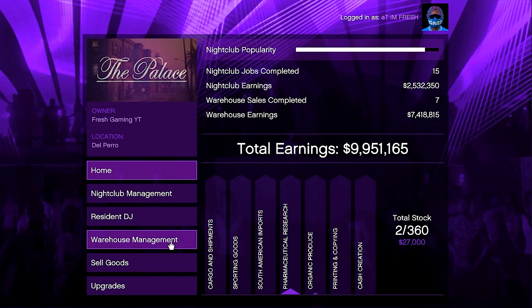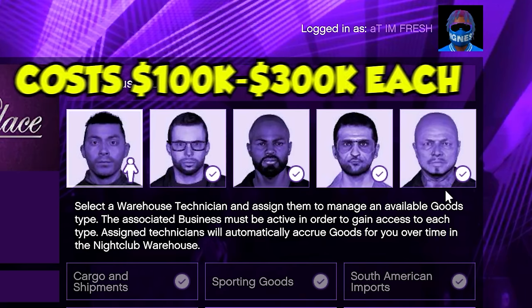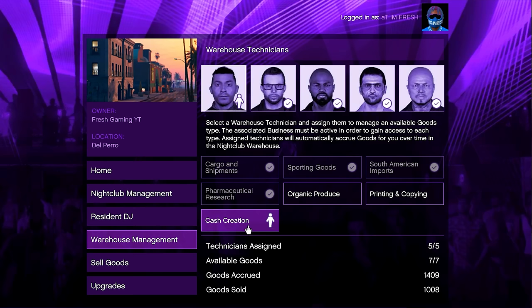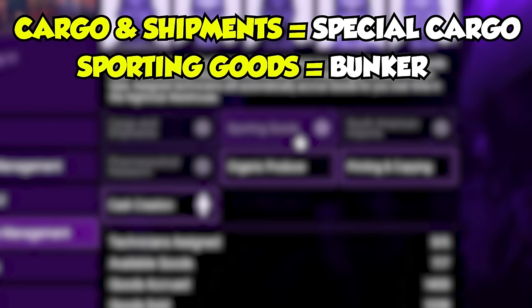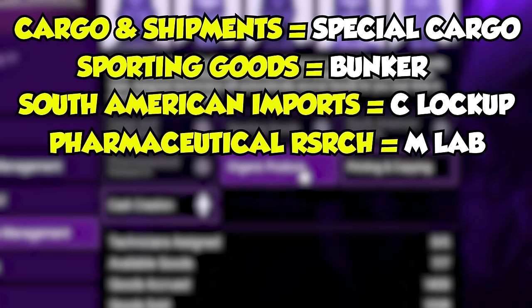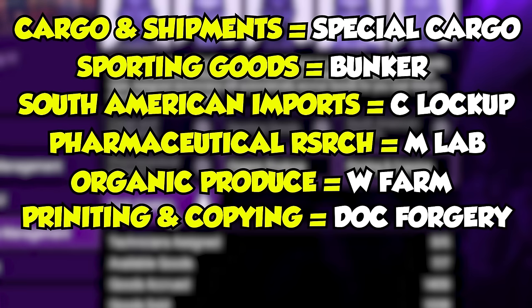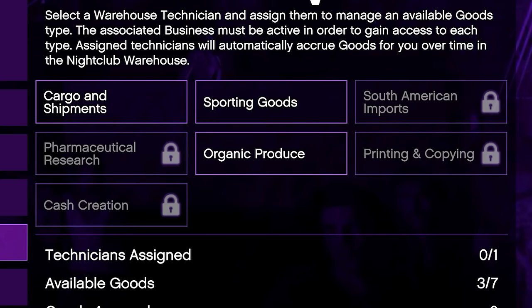Go to Warehouse Management where you'll see five different warehouse technicians you can purchase, costing anywhere from $100,000 to $300,000. Each technician name corresponds to a different business: Cargo and Shipments refers to special cargo warehouses or a hangar, Sporting Goods to bunkers, South American Imports to cocaine lockups, Pharmaceutical Research to meth labs, Organic Produce to weed farms, Printing and Copying to document forgery, and Cash Creation to counterfeit cash factories. If any show a lock, you don't own that business.